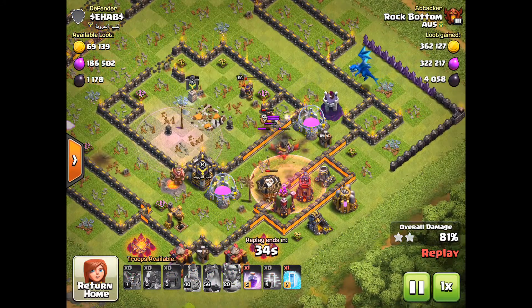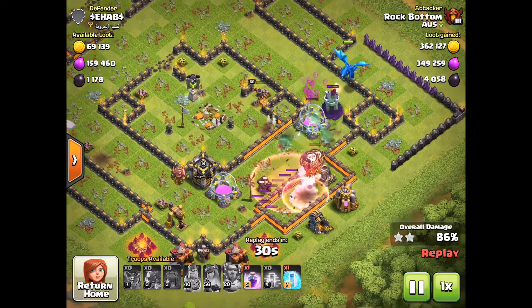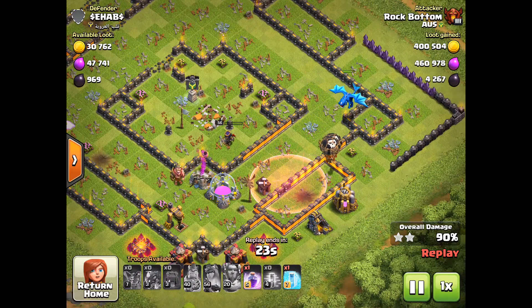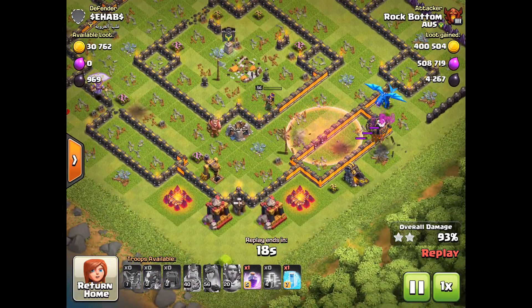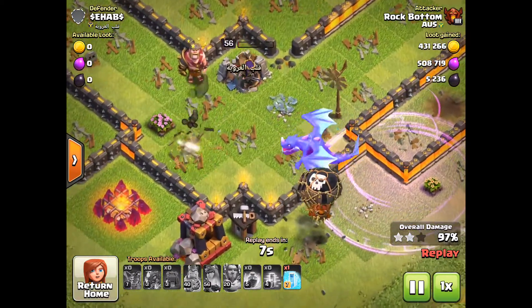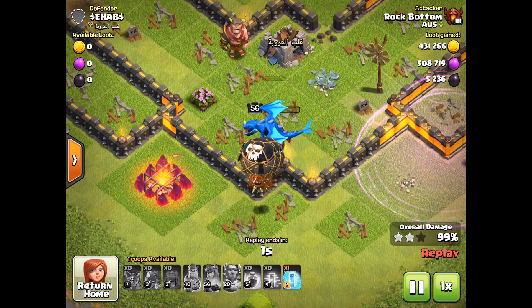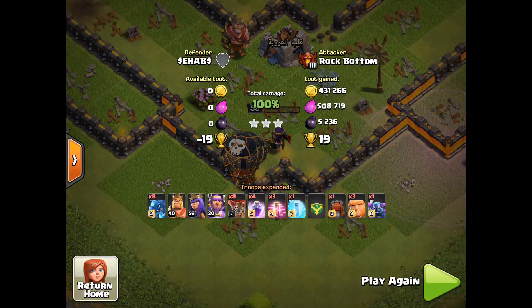Up to about Town Hall 9 or 10 is probably essential — getting to level 10, 11, or 12 is when war weight starts to come in. At that stage I always like to max the troops I'm going to use most often for my war army or farming army. Once you've maxed everything you can start practicing with other troop types, but that's just my opinion — Clash of Clans lets you play however you want.